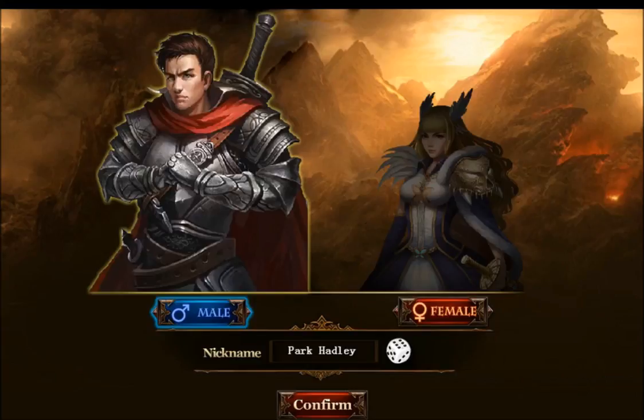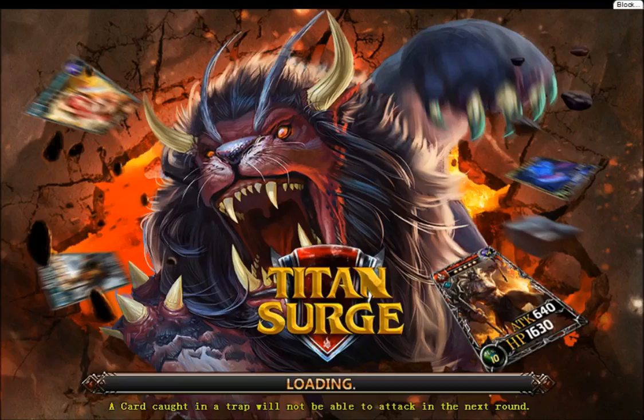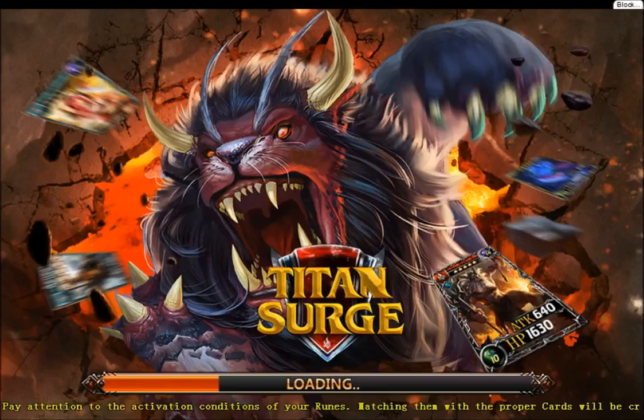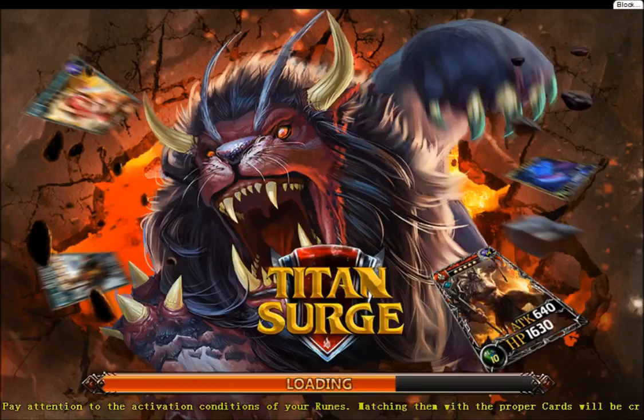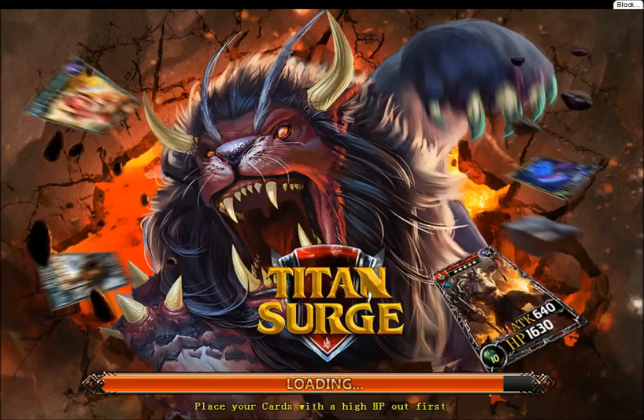Okay, so it's a card game. Let's see the instructions — pretty simple it seems. Use mouse left click the button. What name do we go with? Park Hadley — whatever, it's a nice name. So the cards are gonna have attack and HP on them. The activation conditions let you explore maps and mazes, find gold to enchant your cards. We need to do some kind of farming too later on.